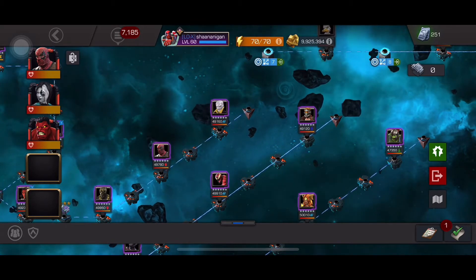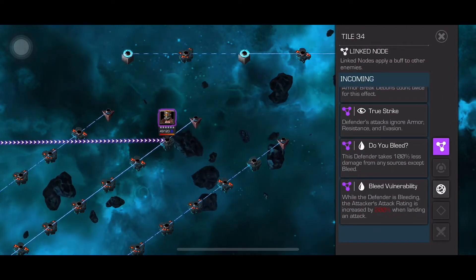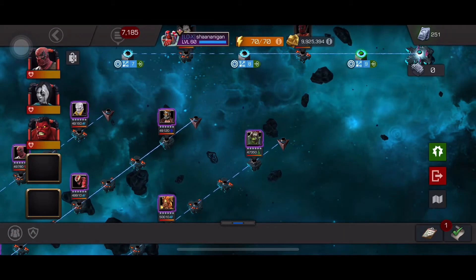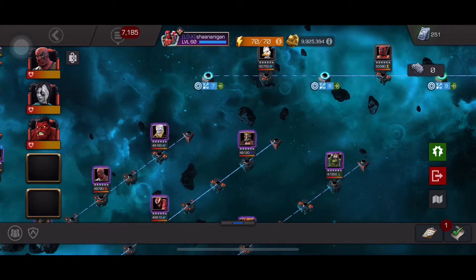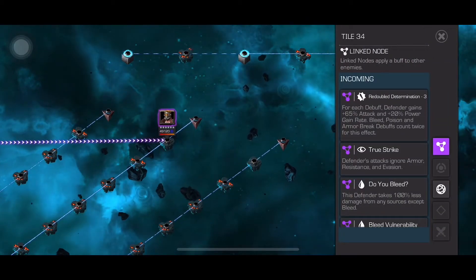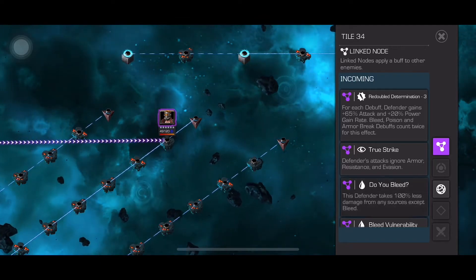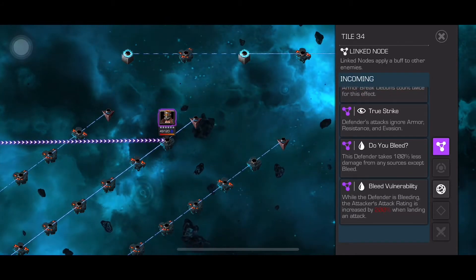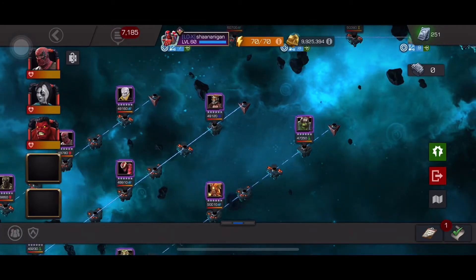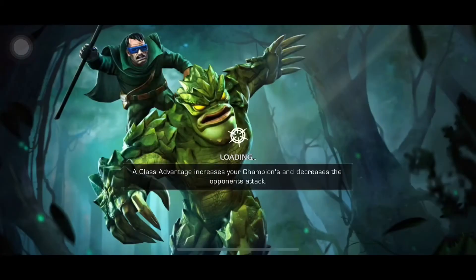Something I didn't know before I went on the path: even though it says they take 100% less damage from any sources except Bleed, they do take block damage. And once ramped up, Aegon's block damage is also really high. I found this out while hitting block on Starlord - the damage was around 2-3 thousand every block hit. If I do an SP2 while the opponent is Bleeding, I get 200% back, so around 5-6 thousand damage per blocked hit. So that's actually the best counter, at least for this path.